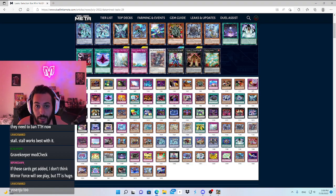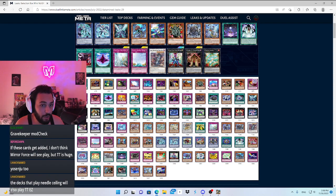We also get Sphinx reprint, which is nice, Manju reprint, Compulse — a bounce-one-card-on-the-field trap that is very old but pretty useful. And DD Dynamite is coming to the game, though I think we already have DD Dynamite. The rest are reprints.